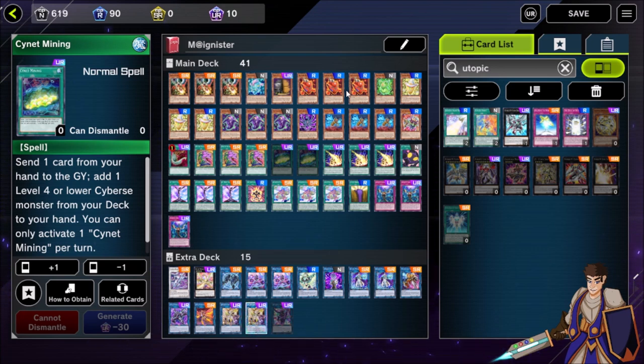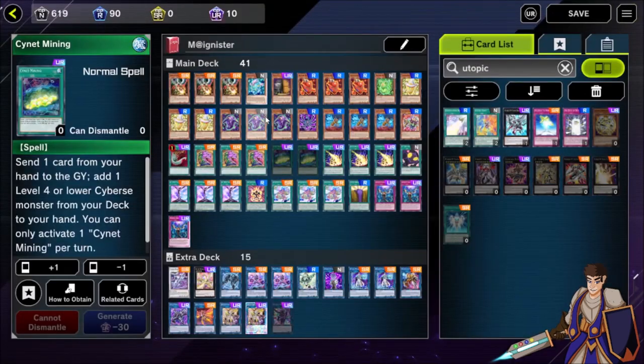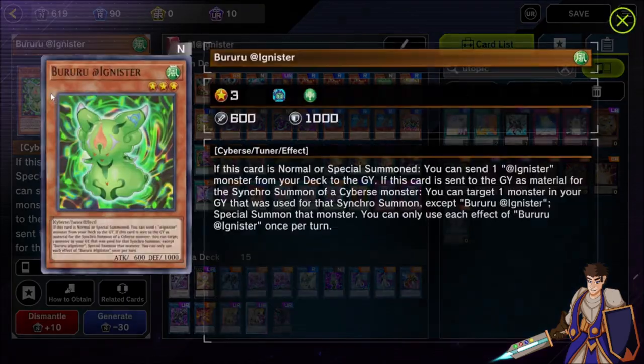There will be games where you manage through no hand traps. This deck plays a lot of cards that are good for breaking boards but don't do anything going first, so we max out on consistency because if I can resolve one card I can full combo. The rest of the deck is going to be board breaker cards.